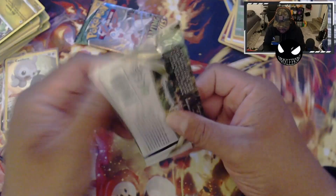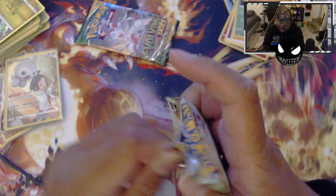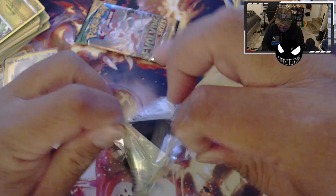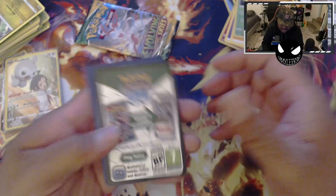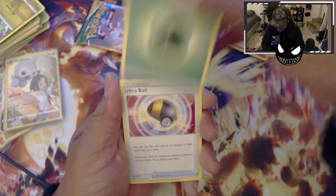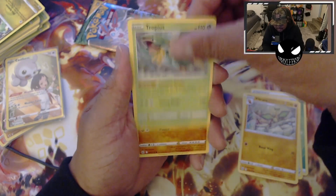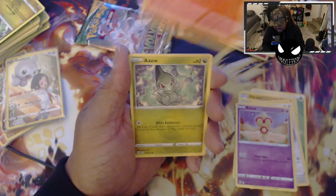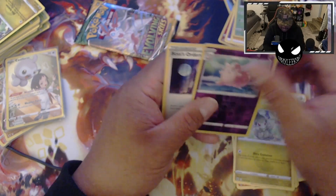Next pack of Brilliant Stars. Dude, if we pull an Alternate Art Eevee from that Evolving Skies Eeveelution — oh man, that's gonna be so poggers. Black code card again. Leaf energy, Ultra Ball, Vibrava, Tropius, Golette, Castform, Baltoy, Gym, Char, Axew, Clefable reverse holo, and Boss's Orders!